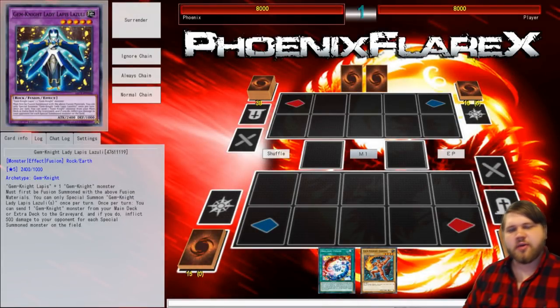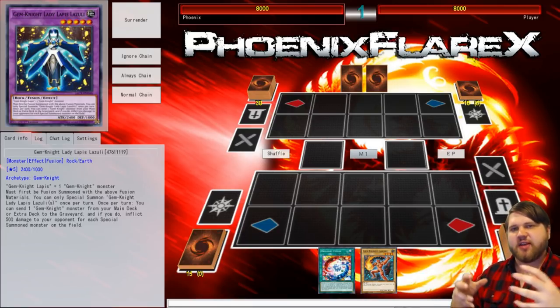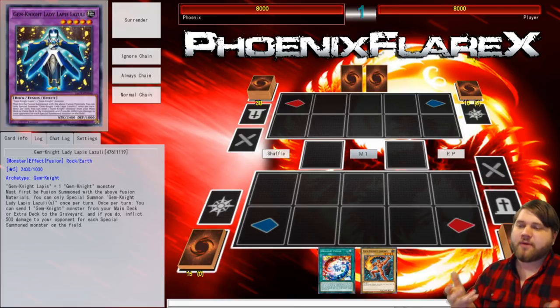What's up guys? Phoenix here, and this video is going to be another Yu-Gi-Oh! combo tutorial video, but in a slightly different style. I normally like to do these IRL with physical cards, that way I can move things around on a game board and be a little bit more in-depth in terms of what I'm discussing and specific points and stuff like that. But for this one, I'm going to be showing you a Gem Knight FTK.